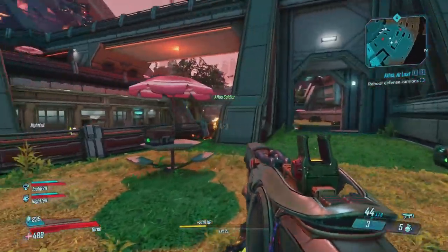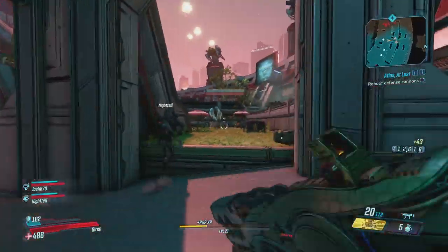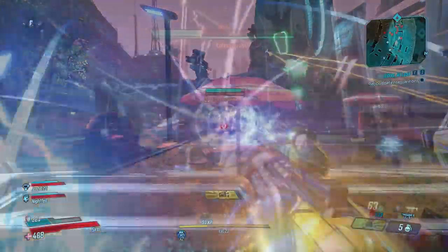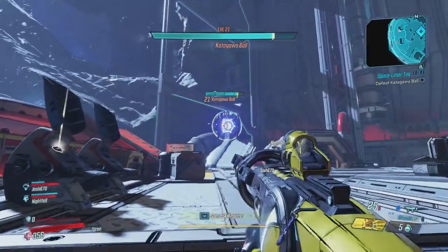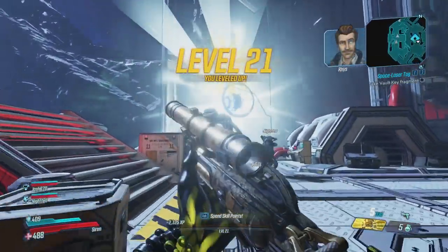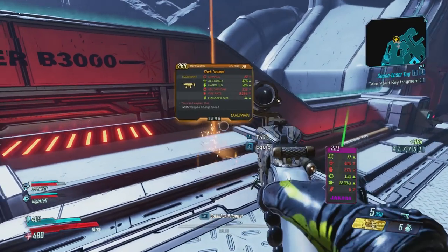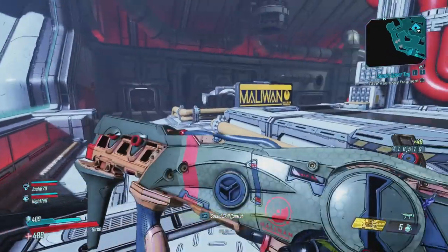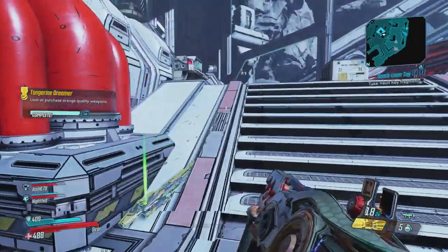Now, moving on from there, something else you should definitely be aware of is boss fights. Boss fights are incredibly lucrative in Borderlands 3, actually much more so than they were in Borderlands 2. As you can see in the background gameplay, often when you're killing certain bosses from the campaign, or from side quests, they will drop legendary weapons. It seems like pretty much every big boss has legendary weapons in his loot pool, and they're often incredibly powerful. So, if there's ever a side quest that ends in a boss fight, do it — you have some great loot as potential rewards.